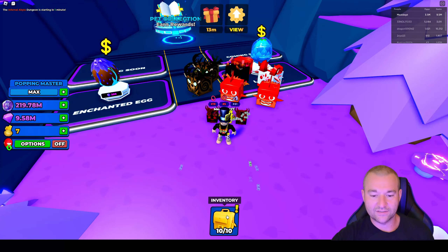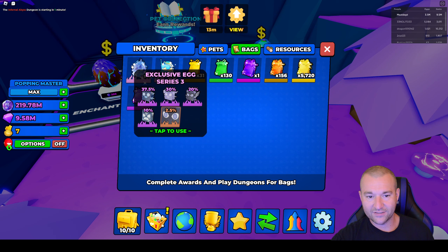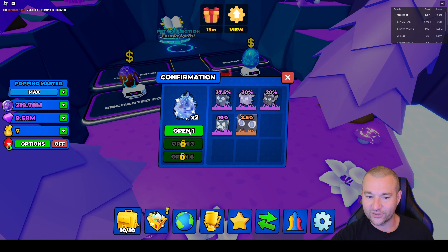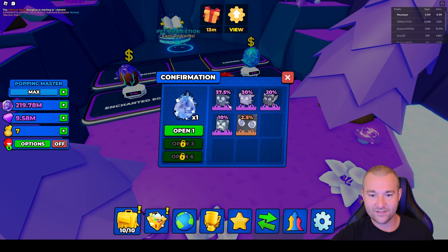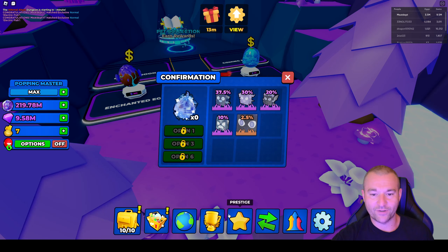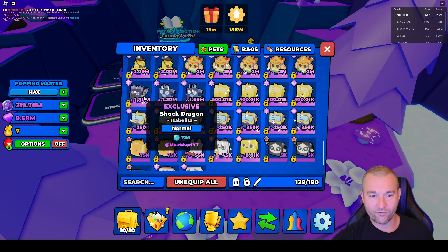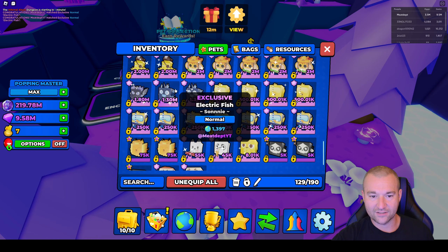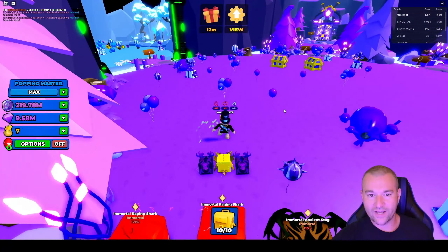I have two exclusive eggs to hatch today, hoping for that 2.5% immortal chance. Opening the first one — it's the electric fish, I think it's the worst one. The second one — nope, it's another one — but still cool for collection. The electric fish does 1.3 million damage, which is alright. I got the shock dragon last time, so I'll lock these. Another pet added to inventory — not a bad thing.